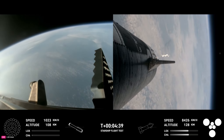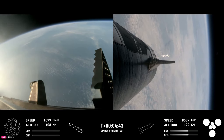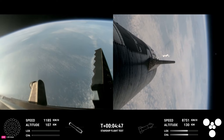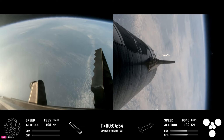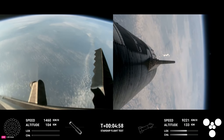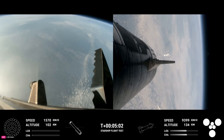After we jettison the hot stage, the booster will begin to attempt its water landing in the Gulf. In the meantime, the ship will coast for about 40 minutes up to an altitude of 214 kilometers. After its coast phase, it will attempt a controlled re-entry, including a flip maneuver and a landing burn, just before splashing down in the Indian Ocean.